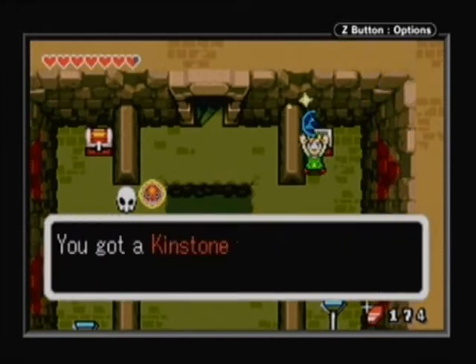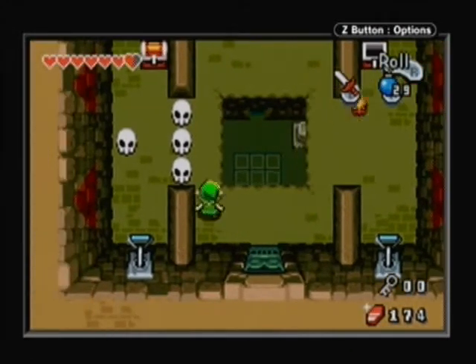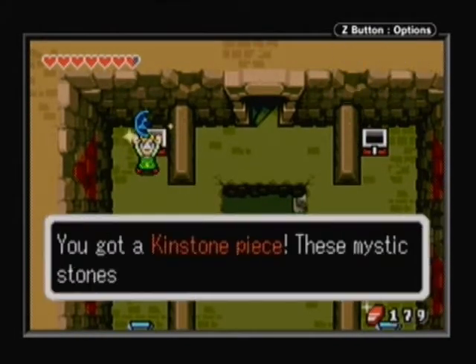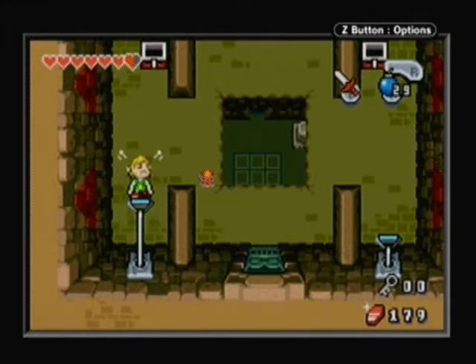Be careful of those energy orbs, or whatever they're called, because they'll just go on the wall and hit you while you're pulling the switch. Very annoying. I thought it wouldn't hit me, but I was wrong. I try to pull this one before it gets to me, but I mess up.